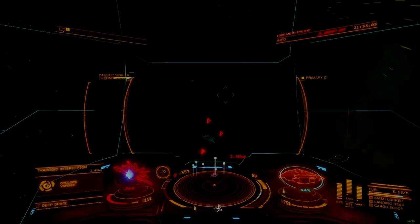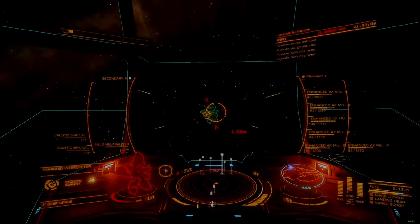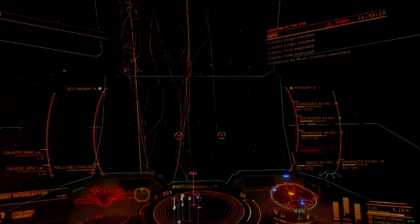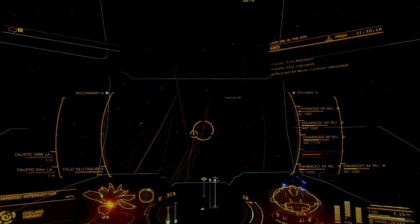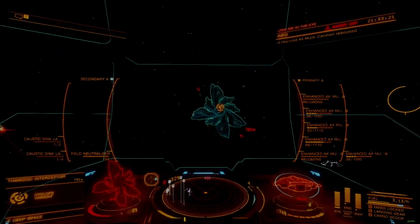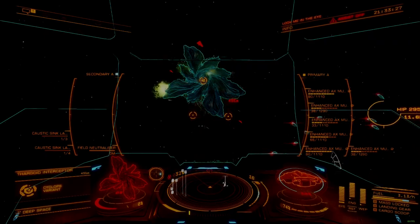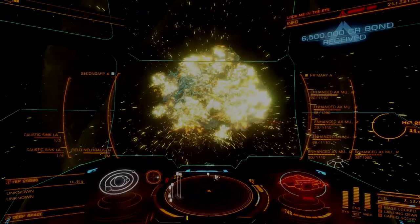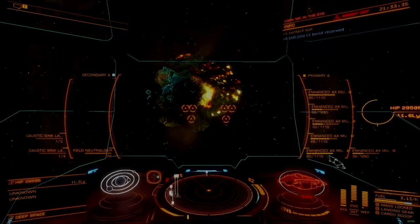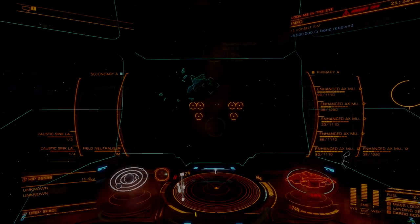I'll do this as many times as needed to spool for a jump and then retreat once possible. Keep in mind that PIP management and power management are totally separated from each other. Power management is only concerned with module baseloads on the power plant, known as power draw on a module stat screen. PIP management is concerned solely with providing the power to operate a module after its baseload is satisfied, known as distributor draw on the stat screen. It's possible for a module to require very little power draw and still have a demanding distributor draw.